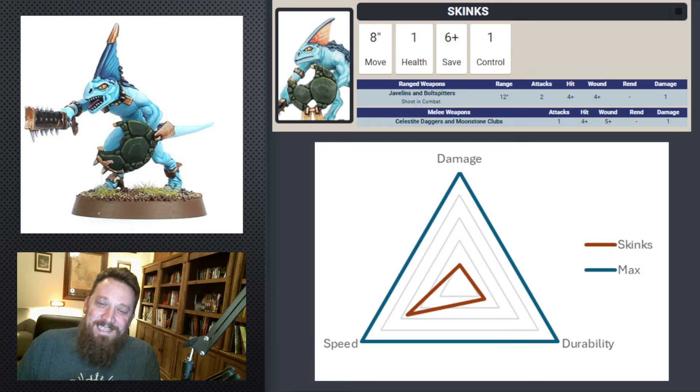Starting from the bottom — Skinks. No surprise, they have not great stats. Maybe there's a little utility, but skinks in this edition are kind of hurting. They need to see some points drops. They have okay speed, almost no damage, and their durability is terrible. You can see on the radar chart — it is not good.